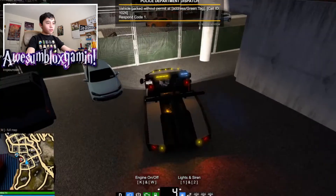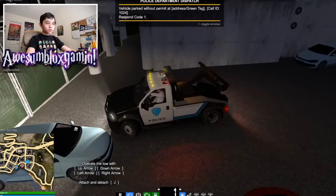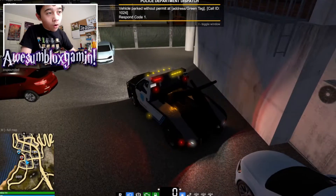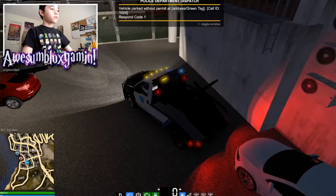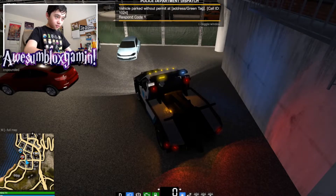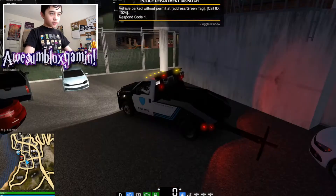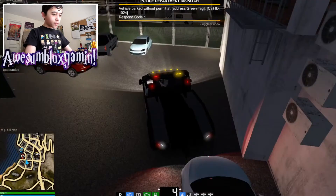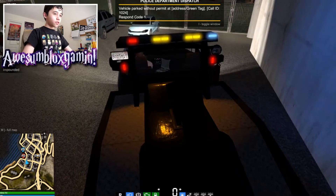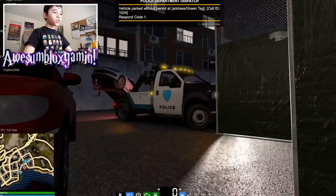Let's get ready to tow this vehicle. I was right — it does not have a permit. So I'll bring down the arm and extend it, back up, press J, lift it up high enough so it can levitate, and then we'll get out of here.